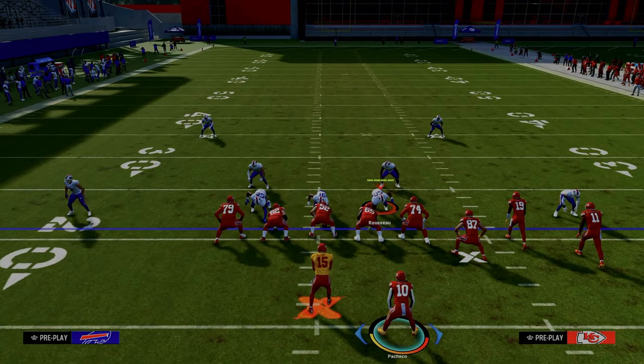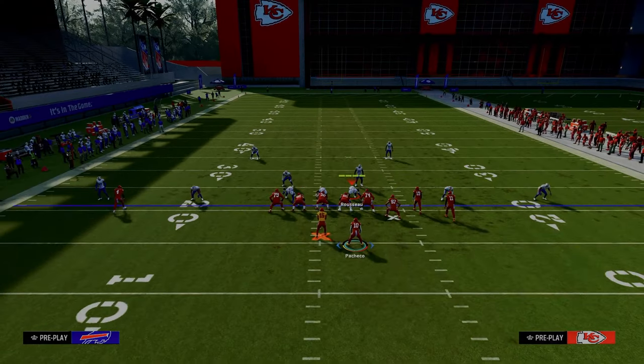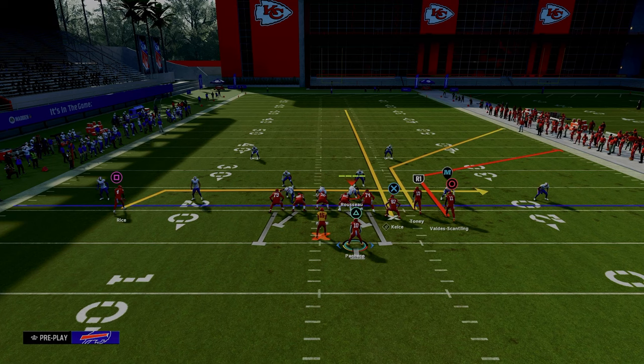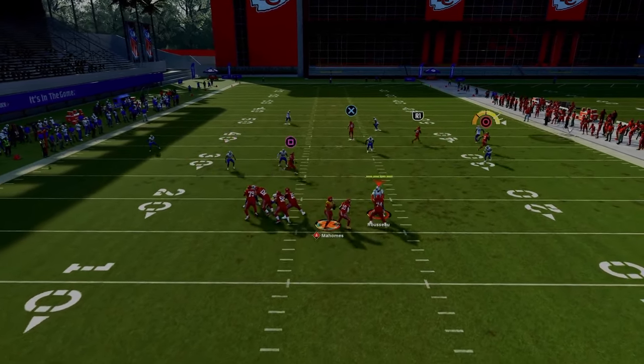There are a couple of different options in terms of how you might want to run this play. What I like to do typically when I'm running this, if I'm worried about pressure, is block the running back and drag the backside receiver. This creates what is known as the big corner, little corner concept — essentially a double out route concept, a sail concept to a degree. Basically what you have here is you're trying to attack the sideline.